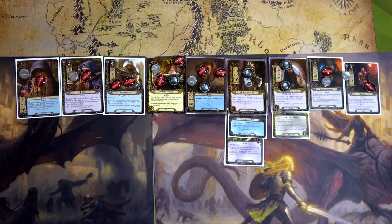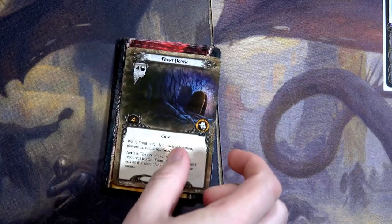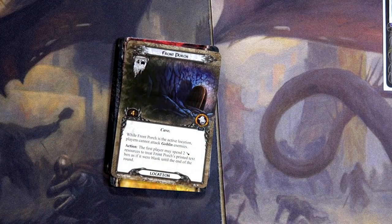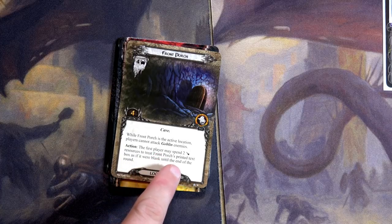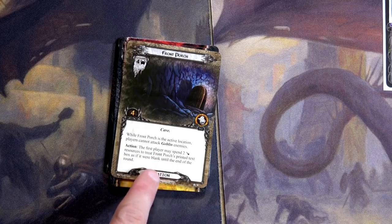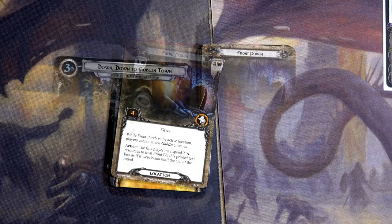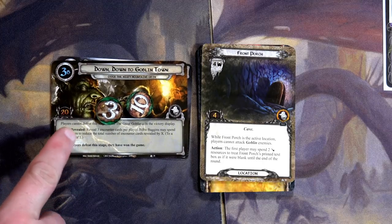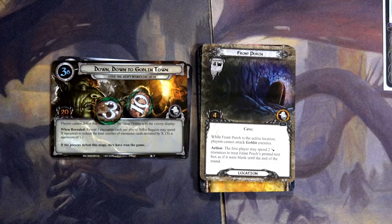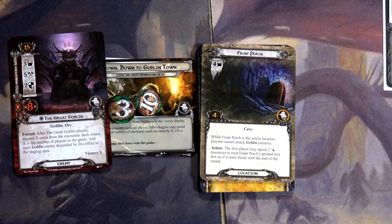Now we quest: Kili for two, Fili for four total, Bilbo — five, Nori — six, seven, eight, Heirloom Minor — nine, ten, Gloin — eleven, twelve, thirteen. Thirteen to zero! We flip and get a location — four threat, two quest progress — and while this is the active location, players cannot attack goblin enemies. Thirteen minus four gives us nine progress. Nothing left in the staging area, and the Great Goblin is in the victory display. We just won this quest!